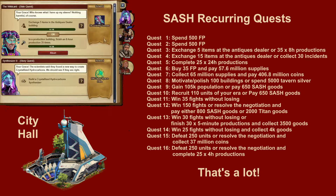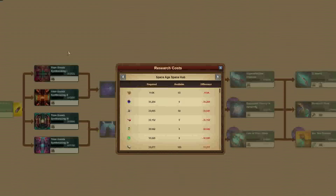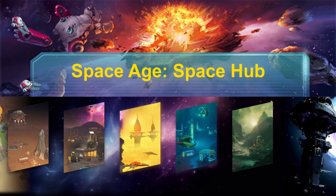You get 16 repeatable quests that will demand significantly more of you than in previous ages. For example, you will need 118,900 Forge Points, 39,000 Goods of the New Era and a lot of Dark Matter. So there's a lot to do in Space Age Space Hub.